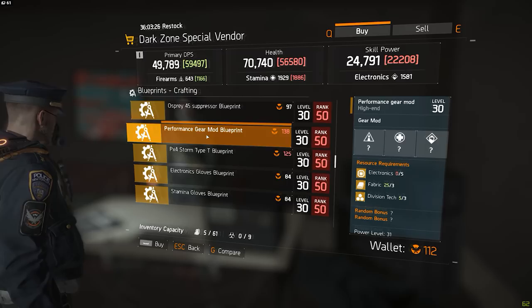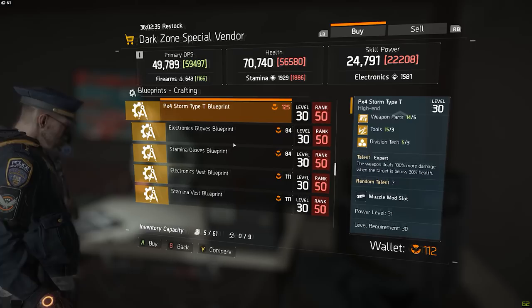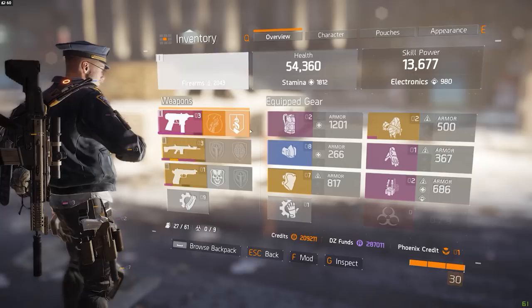In short: collect phoenix credits, then go to the base of operations, buy the high-end blueprints there, and from that point on craft the best possible items. One last thing to note — for some reason you cannot scroll all the way down when looking at blueprints in the shop with mouse and keyboard; I actually had to plug in an Xbox controller to check if vendors were selling level 30 or level 31 items. Massive, please fix that. And that is pretty much my complete guide to maxing out your character — I really hope it helped and I will see you guys later.